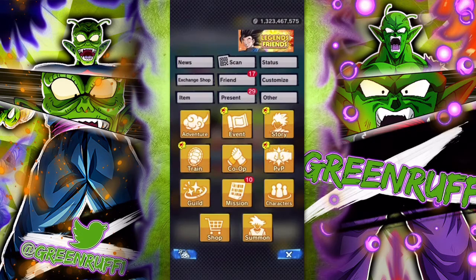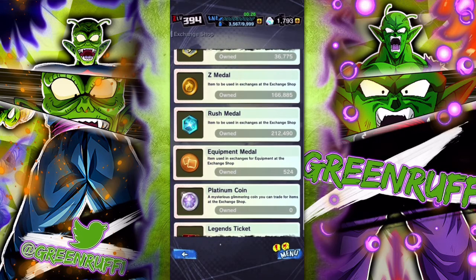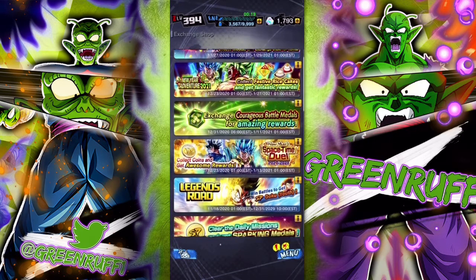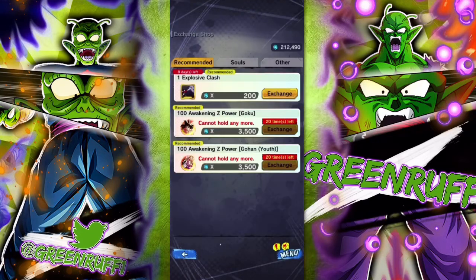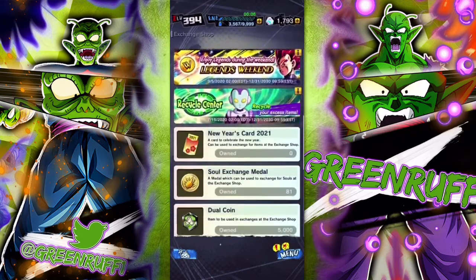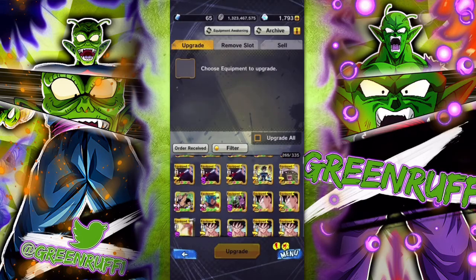Just bring Shallot or a weak unit, get your five metals, and keep repeating this to grind equipment metals for the Equipment Metal shop. You can exchange them for items in the game. Z Metals also has options but requires 14-star dupes. Rust Metals has some equipment too, but Equipment Metals will help you the most.